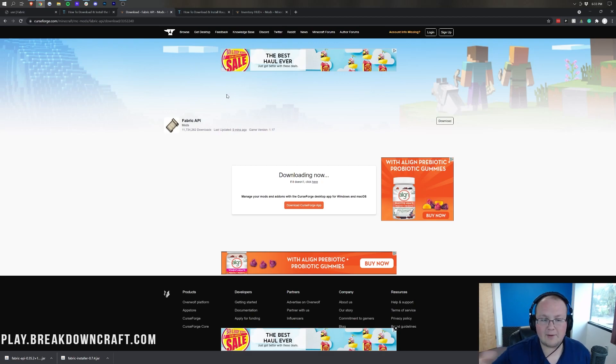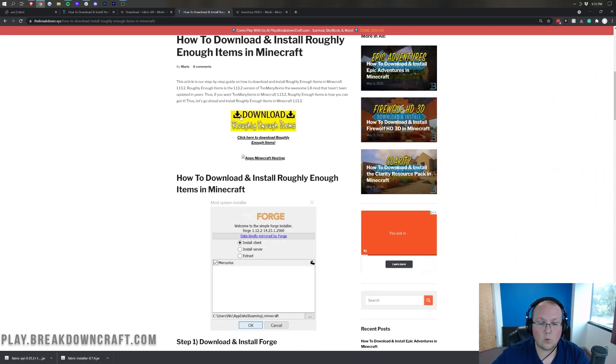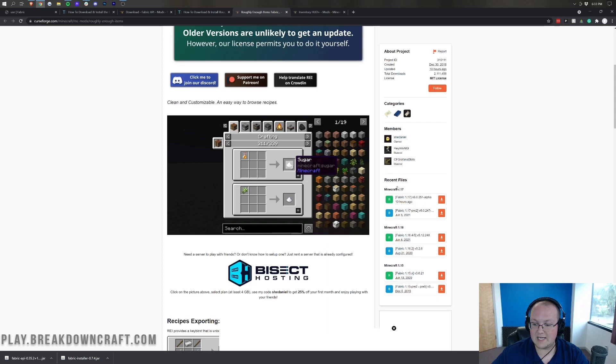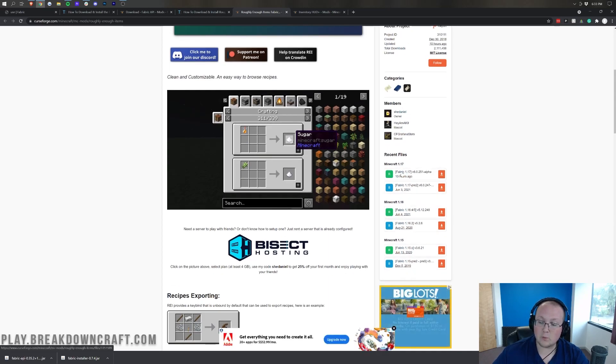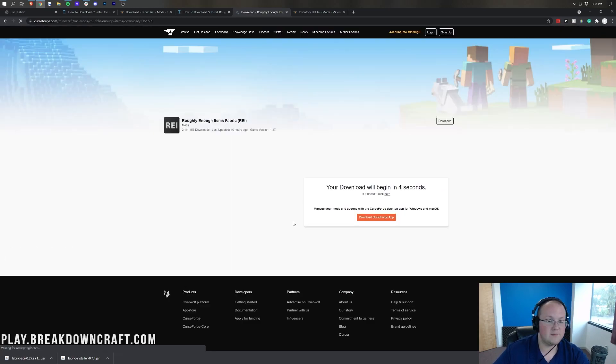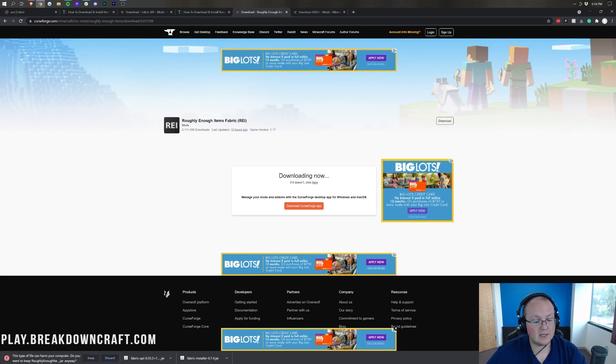At this point you can technically install fabric — those are the only two things you need. But we're also going to download some mods. In the description we have two mods: Roughly Enough Items and Inventory HUD Plus. Click the link for Roughly Enough Items, scroll down, and click the orange download button. On the right-hand side, scroll down until you see Minecraft 1.17 and make sure it says Fabric 1.17, not Forge. Click the orange button — after a few seconds the download will begin. Keep or save the file.